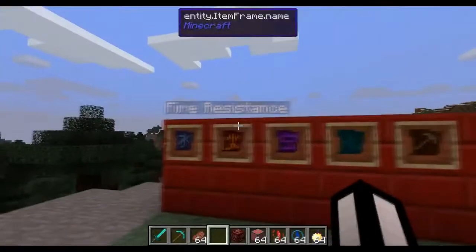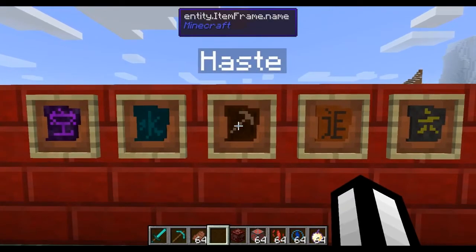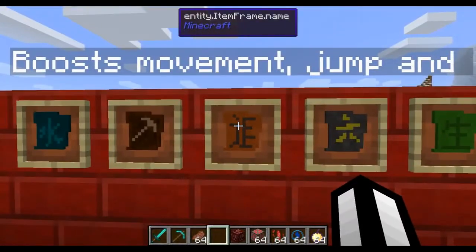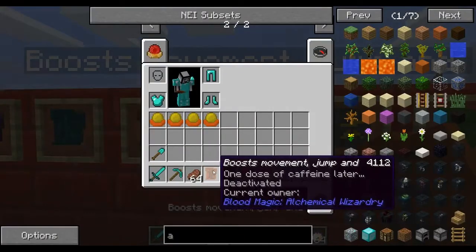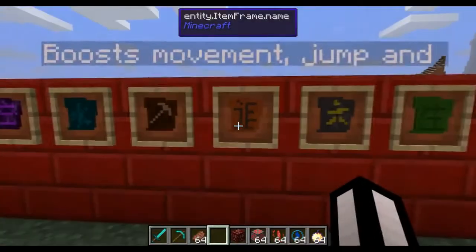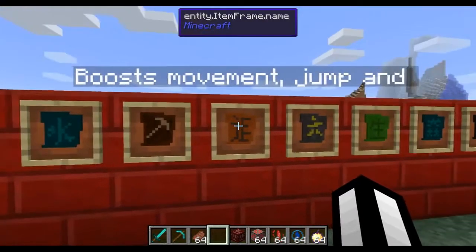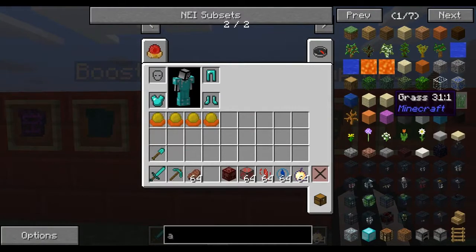The air sigil prevents fall damage - really nice. There's also a haste sigil which gives you mining haste - it's always active when you're wearing it, so it will drain your life points if you're not careful. And there's a speed sigil or something like that which lets you run faster, gives you a speed boost, jump boost, and step assist or something like that.